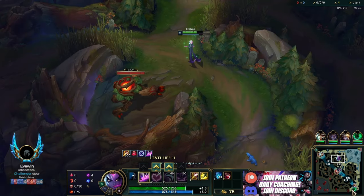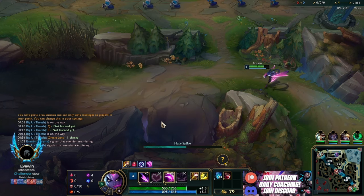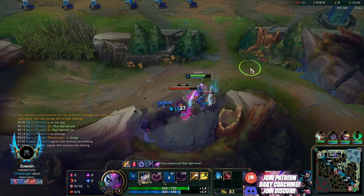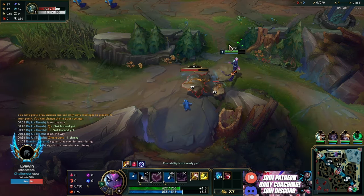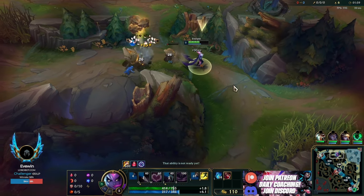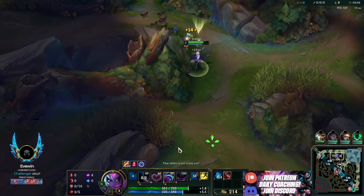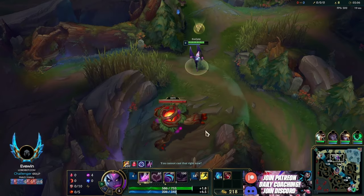Everyone's going to do raptors then walk into the river, and no one's going to expect your ward - it gives you all the information in the world. The only time it won't help is if they start raptors, do red, crogs, then go to your bot side through tri bush. But at that point your bot lane should have it warded, so yeah, always use this ward if you're pathing like this.